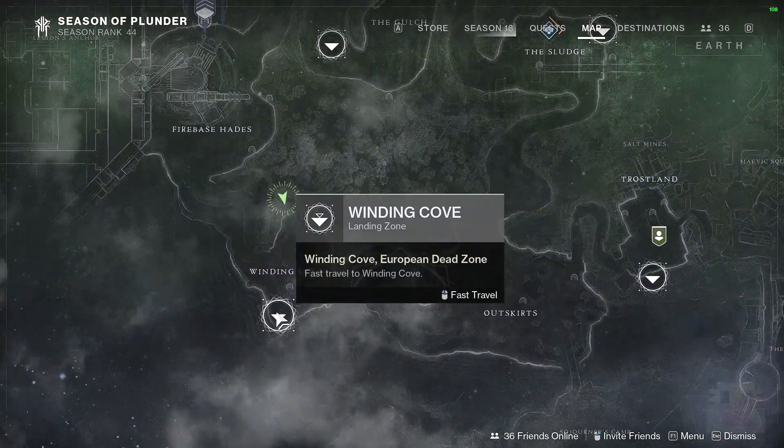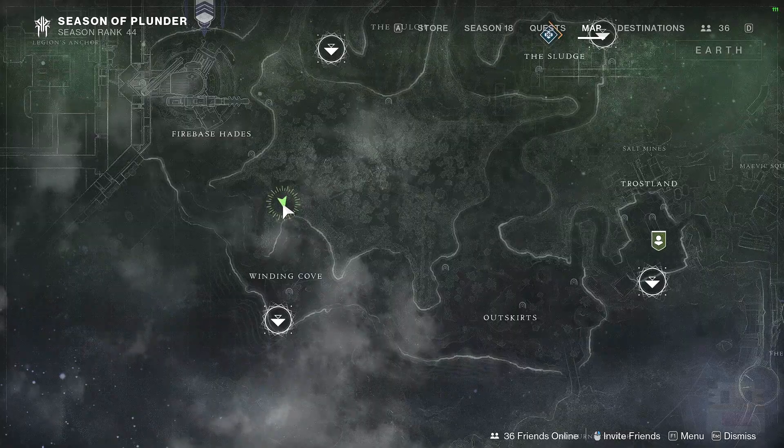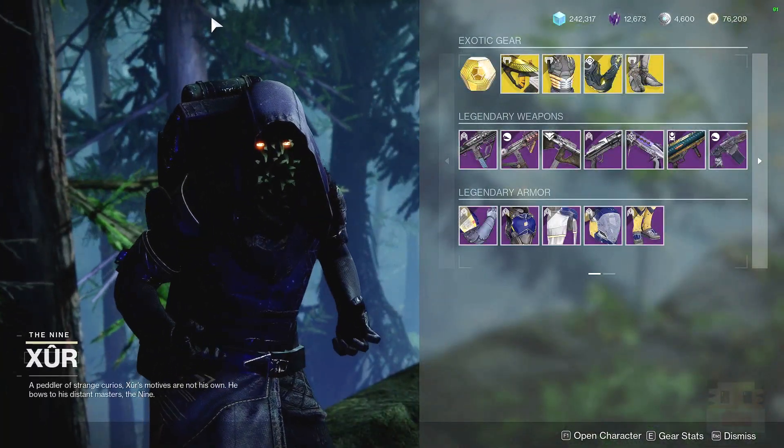Xur can be found in the Winding Cove on the EDZ. Just make your way on top of this big ol' cliff right here, and you can find Xur right next to the precipice.